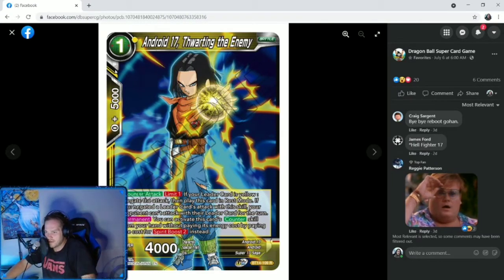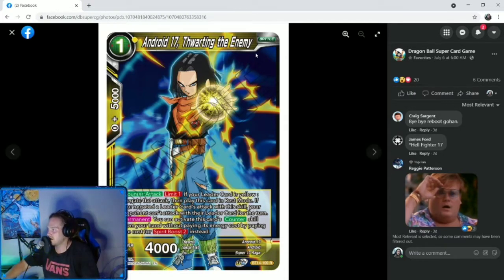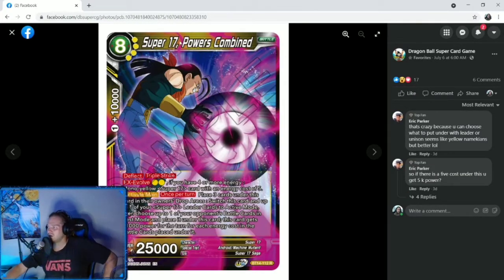And we have Android 17, Thwarting the Enemy — this is for the new Hellfighter setup. This is probably what I'll be building for yellow just to test. One cost, counter attack. Limit one: if your leader card is yellow, negate the attack, then play this card in rest mode. If you negate the leader card's attack with this skill, your opponent can't attack with their leader card for the turn. Permanent: you can activate this card's counter skill from your hand without paying its energy cost by paying Spirit Boost two instead — so you can get a free negate if you take two markers off your unison. That's kind of expensive though — I'll be taking two markers off my unison to negate an attack.